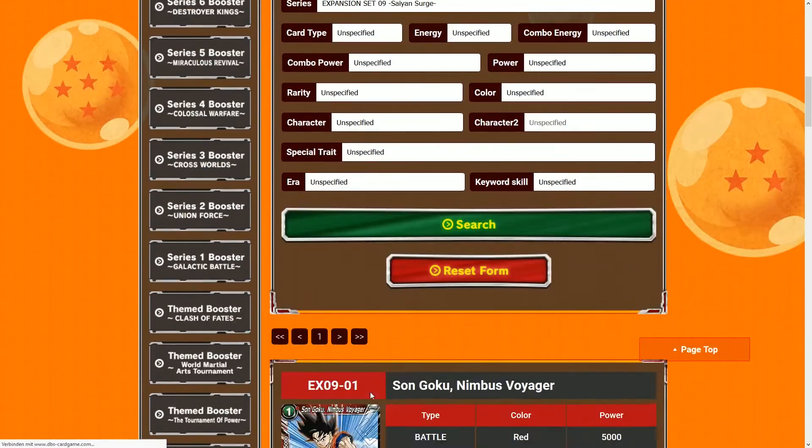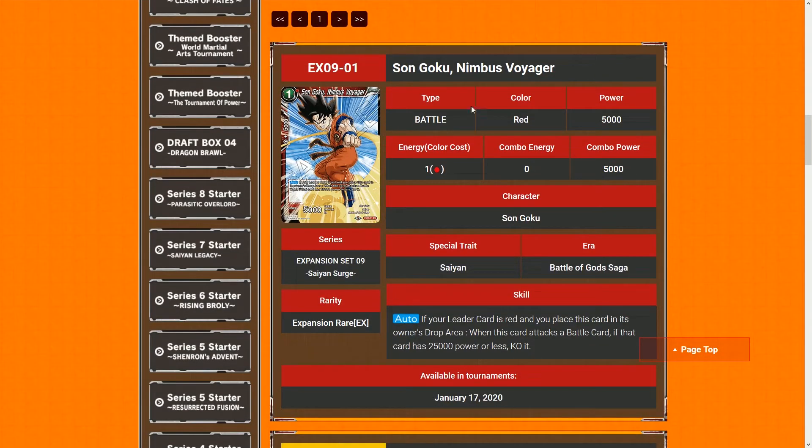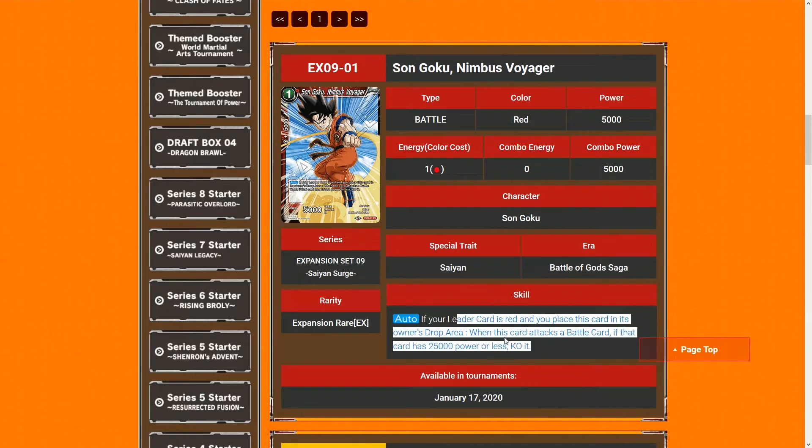Alright, expansion set Saiyan Search — let's take a look. The first card is Son Goku Nimbus Voyager, one cost 5K. If your leader card is red, you place this card in its owner's drop area to activate. When this card attacks a battle card, if that card has 25K power or less, it's destroyed. So this card can kill anything 25K or less because it doesn't say 'choose,' meaning it gets around Barrier. You have to attack into it, then activate this auto and discard the card from the board.